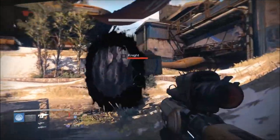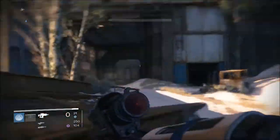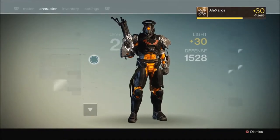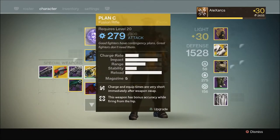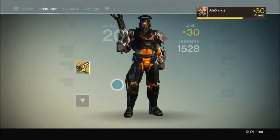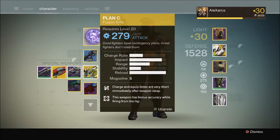From the offset it doesn't look to be too special, but let me find somewhere safe and let me show you the weapon itself. So here we have Plan C, the exotic fusion rifle, and we can see it is arc damage. We have fairly decent stats actually for a fusion rifle. We have a semi-ok charge rate — I've buffed that up with a specific upgrade, accelerated coils. It's got a relatively high impact stat as well, especially for a fusion rifle which is always handy. Range instability is pretty low, to be expected, but the reload stat is really high as well.